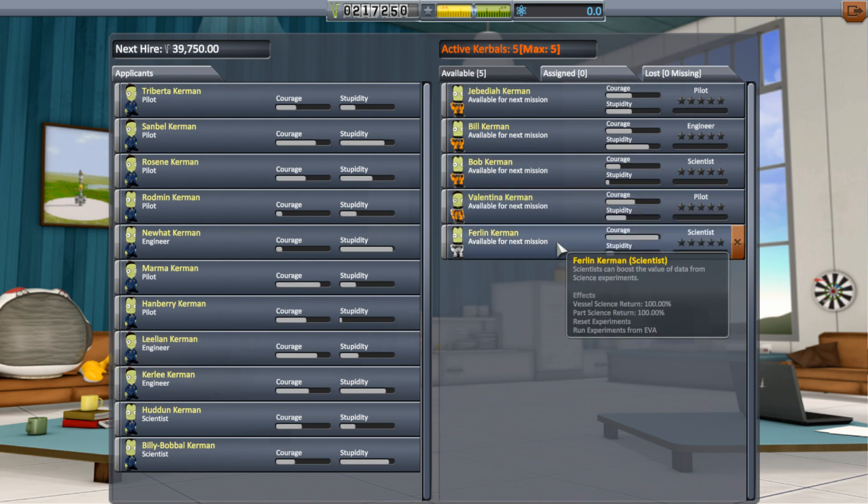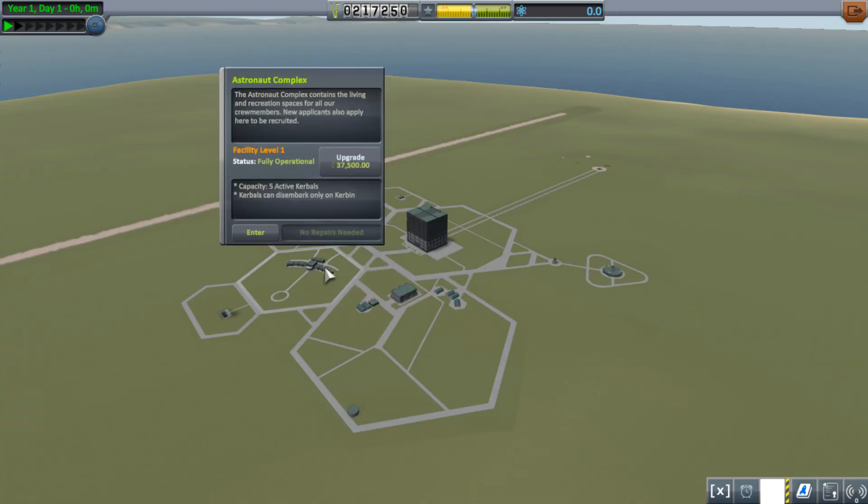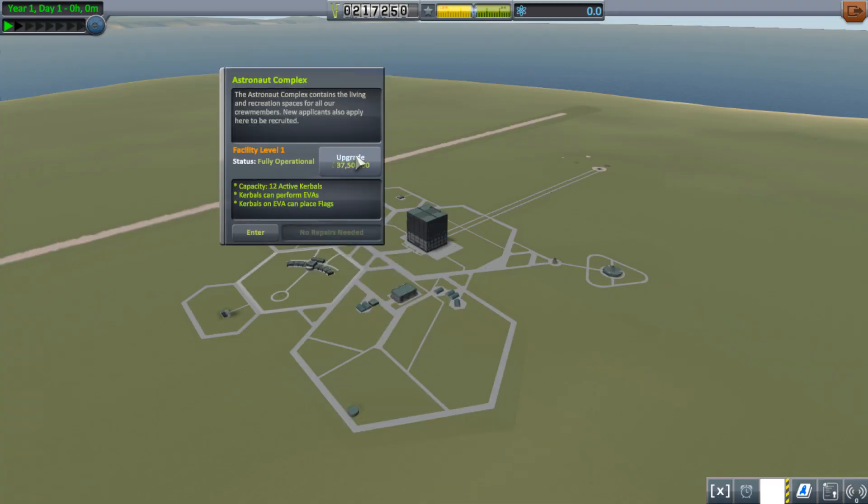When we upgrade the astronaut complex, we'll be able to have 12 of them. They'll be able to start doing EVAs in space and can place flags while on an EVA.